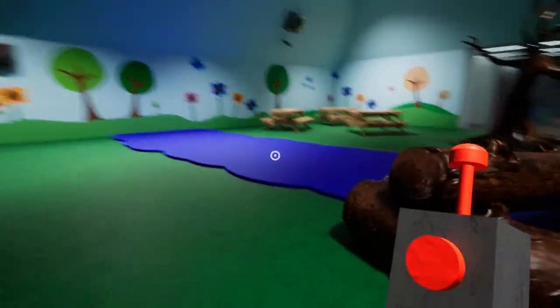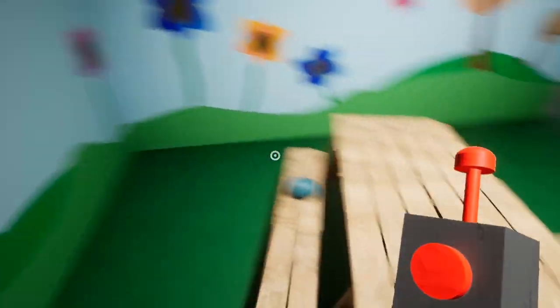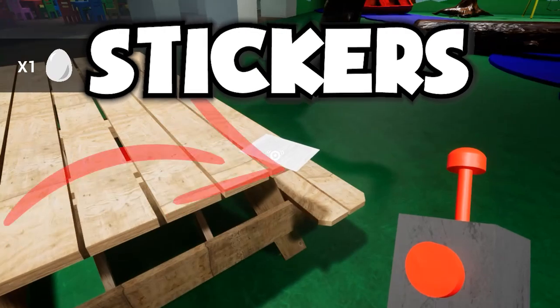Egg 2 is right behind this log. Egg 3 is located in the very back of the room on the bench. Don't forget to pick up this sticker.